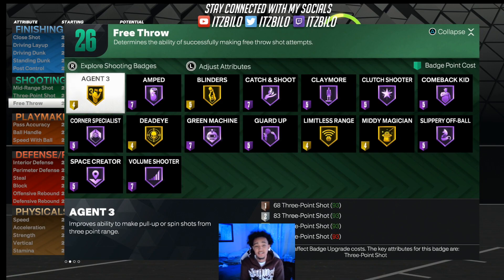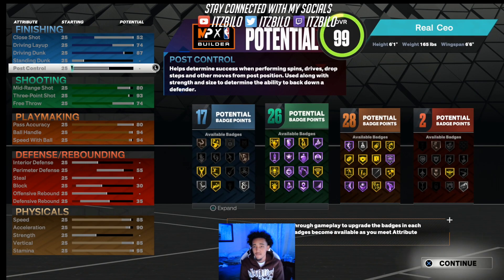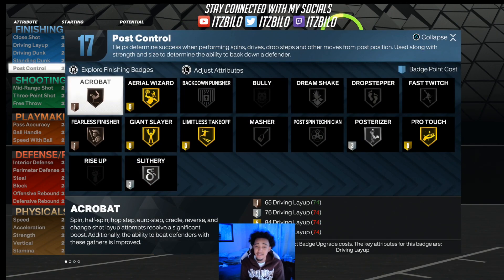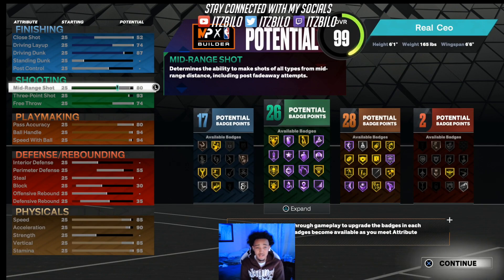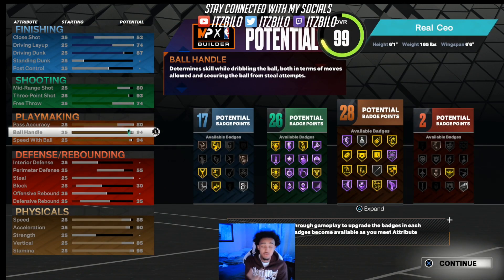Look at the badges — gold limitless, gold Agent 3's, hall of fame blinders, dead eye gold. For our finishing badges, we get all the ones we need: limitless takeoff, posterizer, and slithery. For our playmaking badges, quick first step — we get all the stuff we need. I'm gonna drop a video very soon regarding the best guard badges in the game for this build, so don't worry — that's coming very soon.